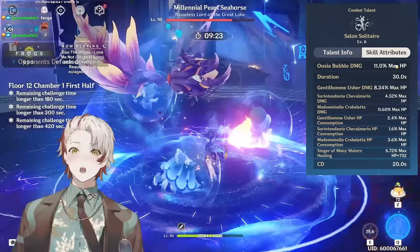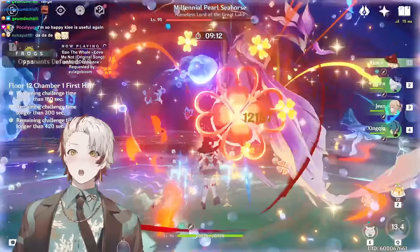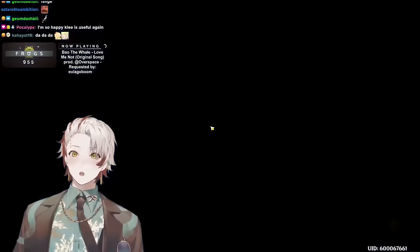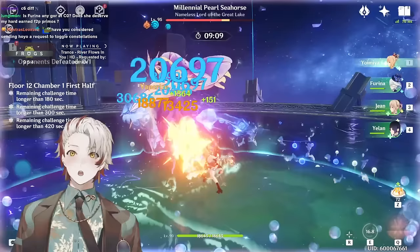While her summons are dealing very high consistent DPS, you can expect them on average to generate 1 Hydro particle every 2.5 seconds. Because her summons have their own AI and different attack speeds, Furina's general Hydro application is pretty complicated. To simplify: Furina's Hydro application is slower than common meta choices like Yelan or Xingqiu. For this reason, if you choose to operate her in a Vaporize-oriented comp, you will more often than not need a double Hydro setup containing Furina plus one more.